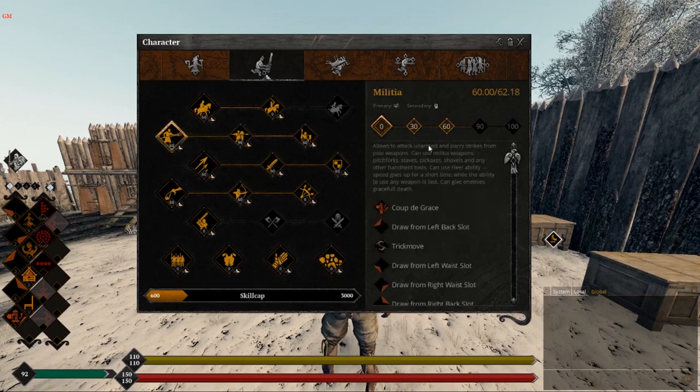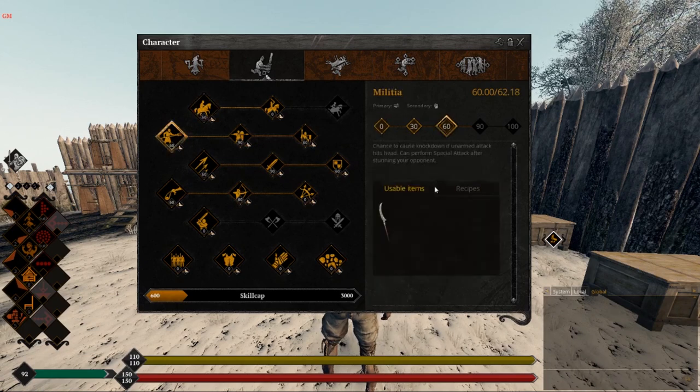The next skill is Militia at level 60. The reason I've pushed this to level 60 is because the next two skills are quite important. A foot infantry and an anti-cavalry infantry, I regard as the same unit - just different sections of an infantry class. So we're going to include both in this tutorial, so you don't have to watch another video about anti-cavalry soldiers.